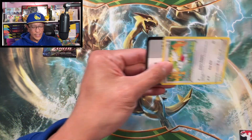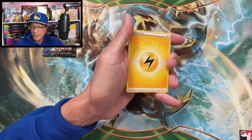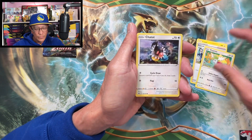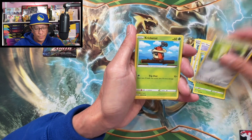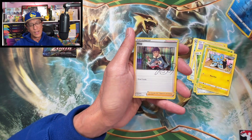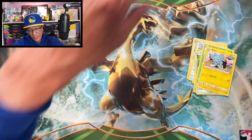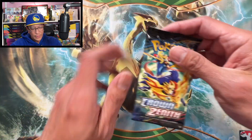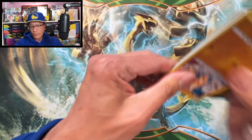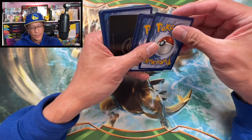Second pack — Lightning Energy starts this one. Luxio, Froslass, Shaymin, Chatot, Yanma, Ponyta, Kricketot, Sneasel, Mr. Mime, reverse holo — and a signed Hop holographic rare. Okay, that's our first holo rare and it is a signed Hop card.